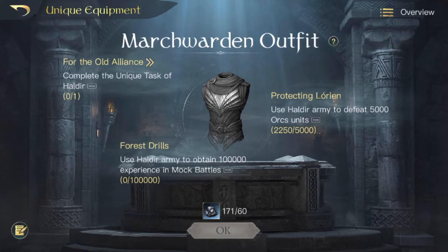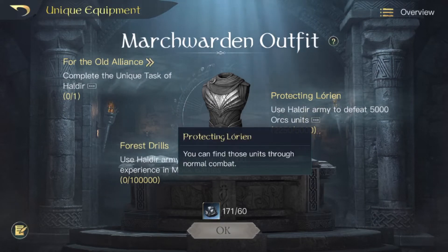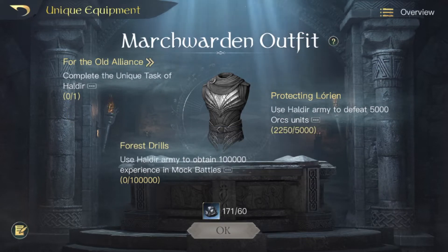So basically you always want to be fighting on wood tiles with him, because your elvish units will gain Initiative — meaning they'll attack first every round. Now, how to unlock the March Warden's Outfit: first, Protecting Lórien — use Heldir's army to defeat 5,000 Orc units, either through PvP combat or by attacking tiles with orc commanders. Second, Forest Trolls — use Heldir's army to obtain 100,000 experience in mock battles, which is simple: just mock on a 300 tile twice and you're done.